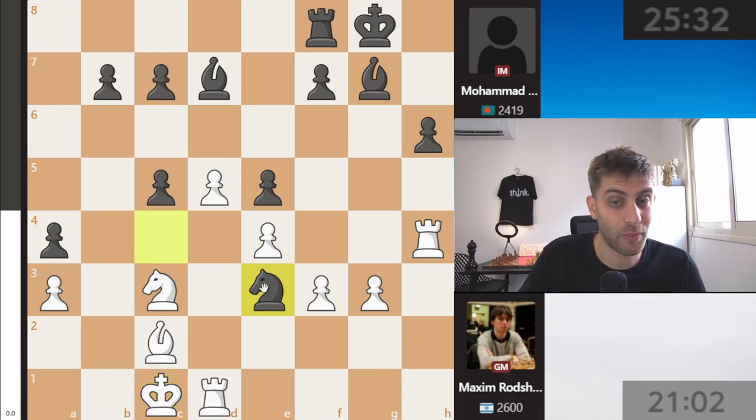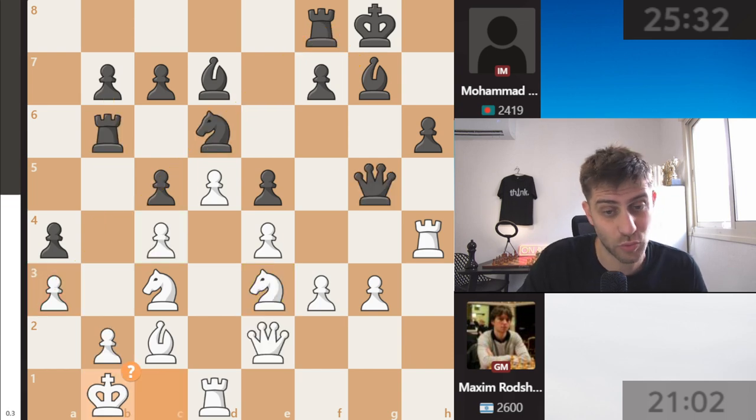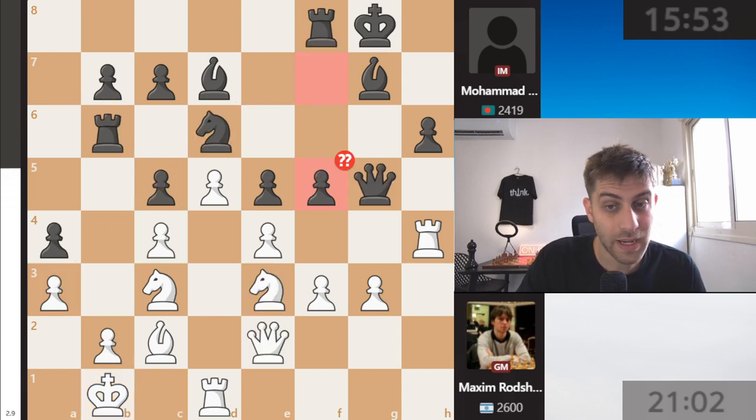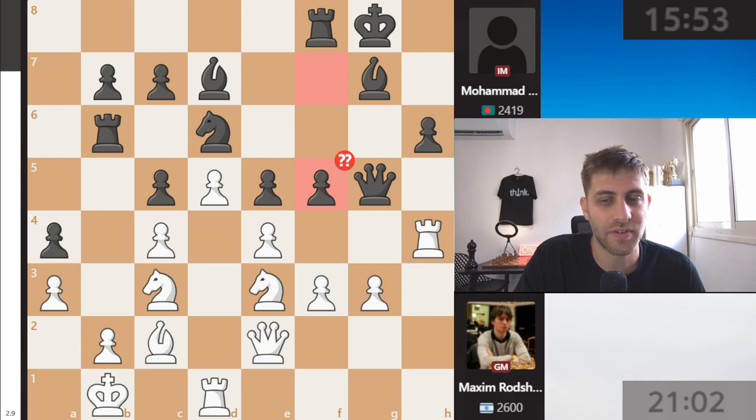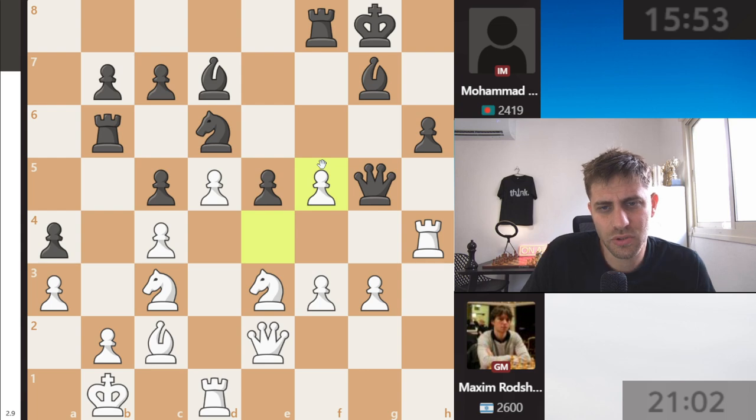But in this position, black has an unbelievable sacrifice: rook takes b2 check, king takes, and now queen takes e3 — it's really beautiful. After queen takes e3, knight takes c4, and this position may already be better for black because it's an exchange but also with two pawns. Also b5, b4, c4 — and this pawn on a3 looks very beautiful for black. Surprisingly, he didn't play rook takes b2, and instead planned the move f5 — which was a blunder.